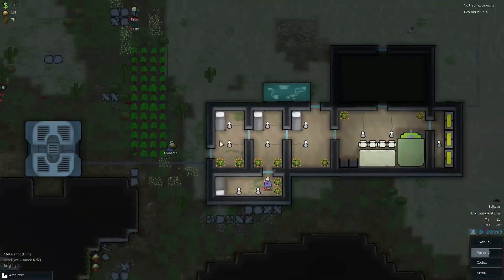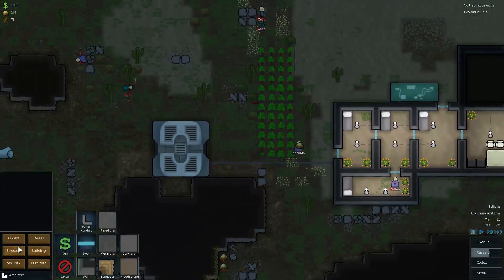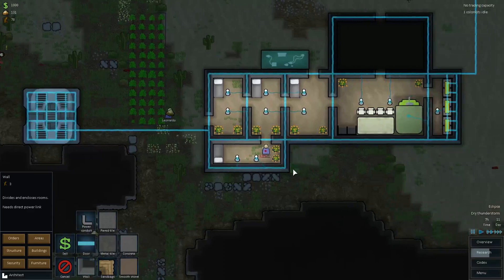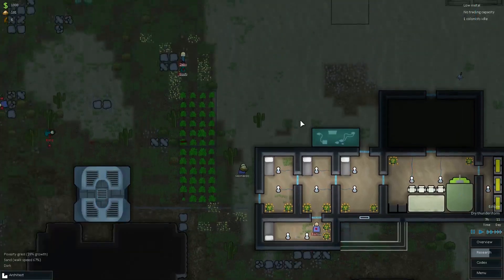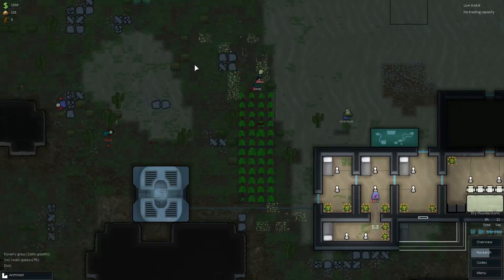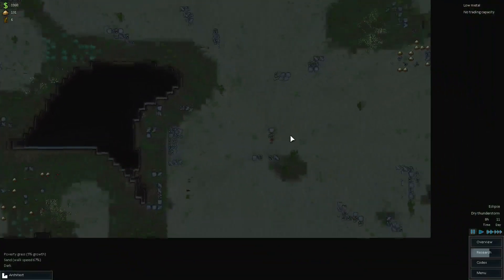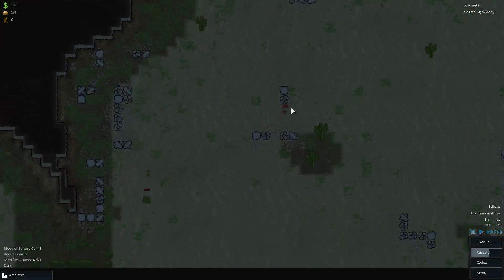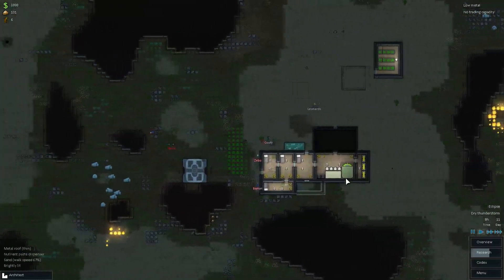We've got two more pistols — now we can arm everybody in our colony. However, if I recruit Long — which I don't think I will — I am going to make a prisoner room. I've never sold a prisoner before, but you can, so I think I'm going to this time. I just need a bed — okay, good, I can afford a bed. There is no body down here — oh wait, that body is right here.